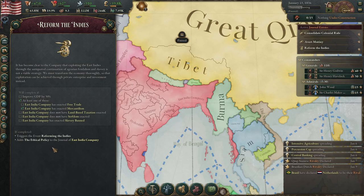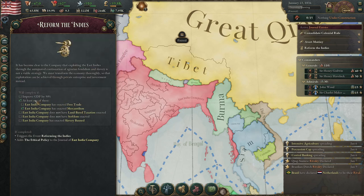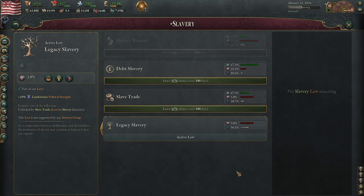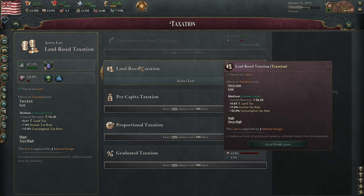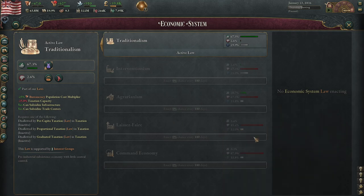Reform the Indies is the other journal entry you have to complete to avoid the mutiny. You have to improve your GDP by 50 — honestly, it's not hard. You already start with mercantilism unlocked, meaning all you have to do is change from land-based taxation, get rid of serfdom, and ban slavery. It's actually quite tricky to do this. Early on, you have some support for banning serfdom, almost none for banning slavery, and first you have to change from traditionalism to change your land-based taxation.